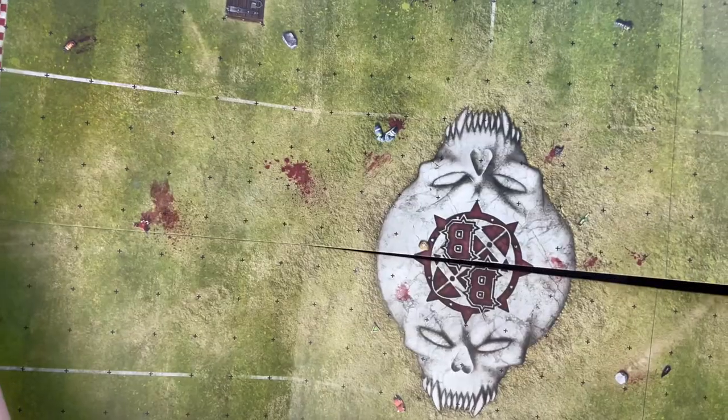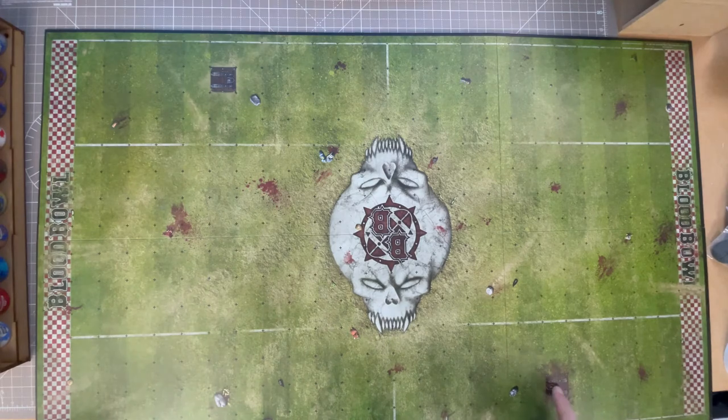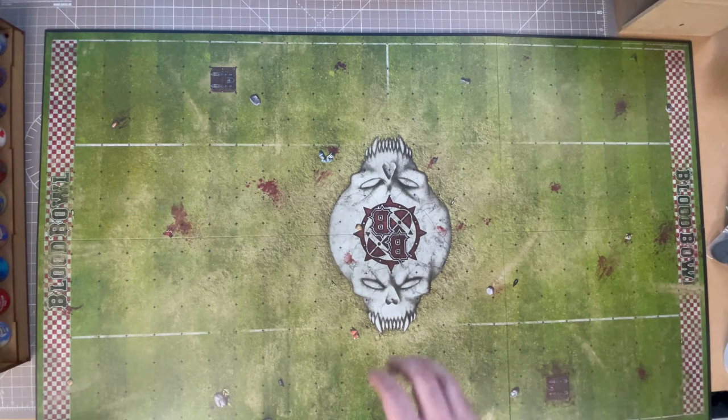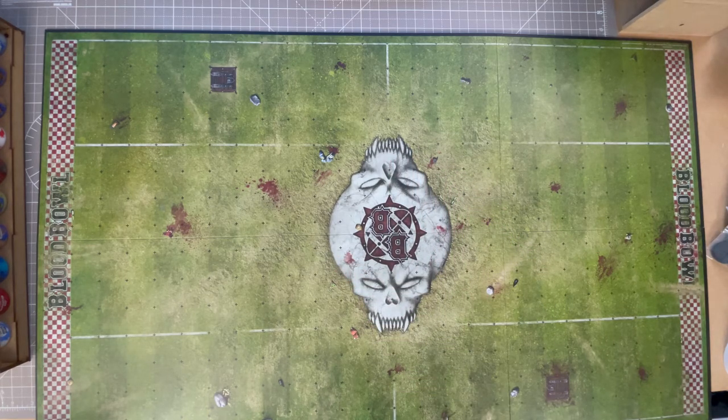So we've got a big foldy-out pitch — really high quality. I've used the ultrawide lens and I think I've got the whole thing in, so you can see the detail on it. Looks awesome. Got the two end zones and various bits and pieces lying on the pitch — we've got a trap door here and here. I'll have to read the rules to see if you can go down that. Got a squashed goblin, lots of blood stains, and the skulls in the middle. These remind me of my polystyrene pitch which had these raised up — actually quite difficult to stand people on.